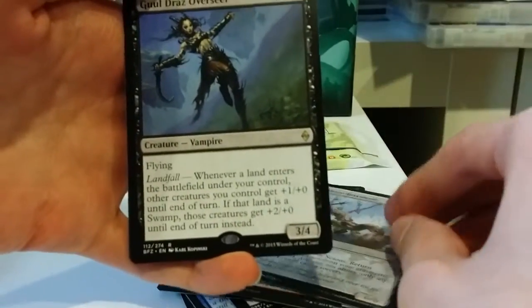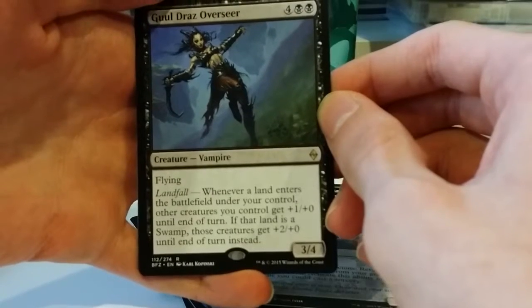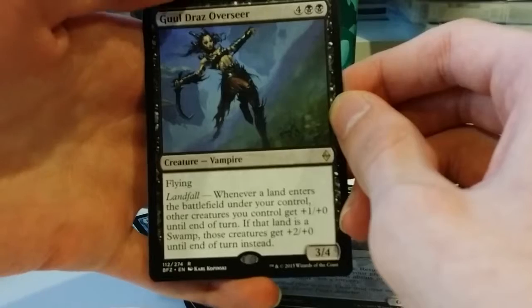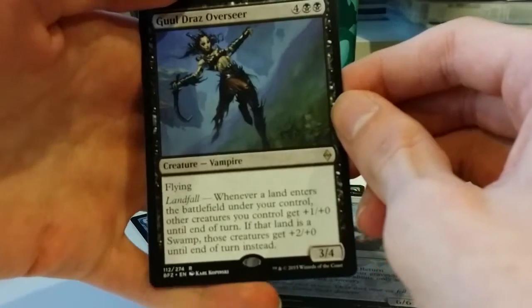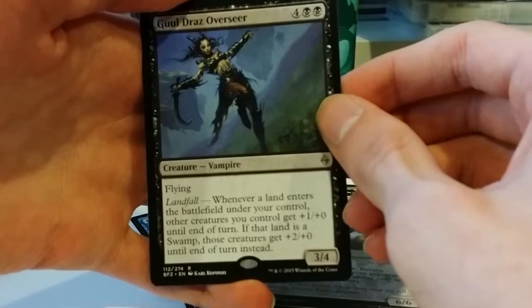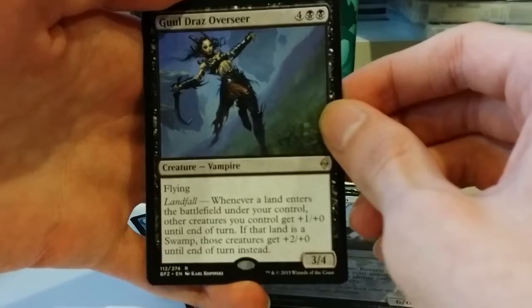We have our rare — the Ghoul Draz Overseer. 4 black black for a vampire with flying, it's a 3/4. Landfall: whenever a land enters the battlefield under your control, other creatures you control get +1/+0 until end of turn. And if that land is a swamp, those creatures get +2/+0 until end of turn instead.